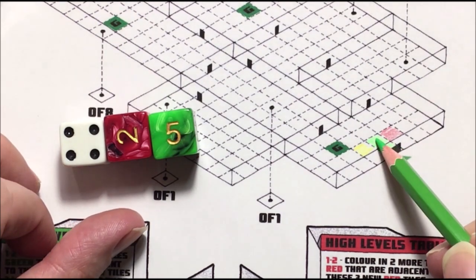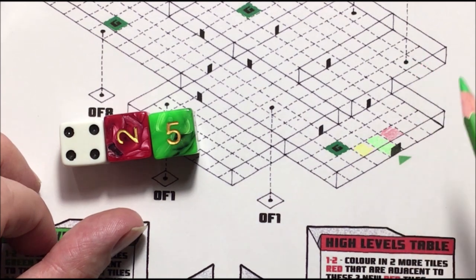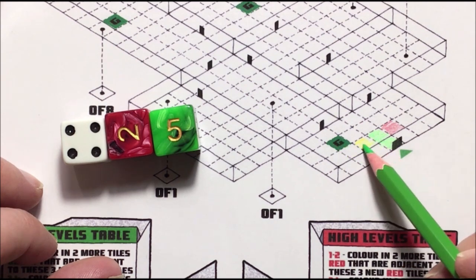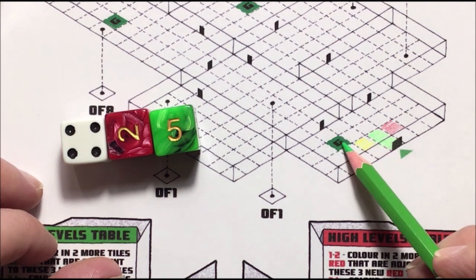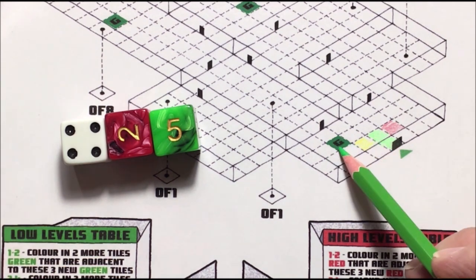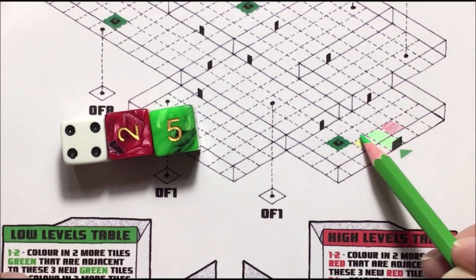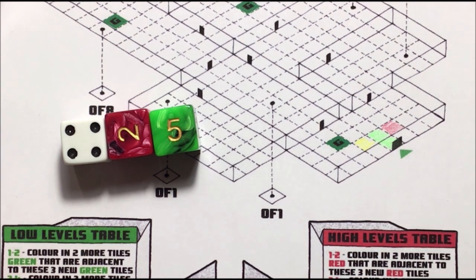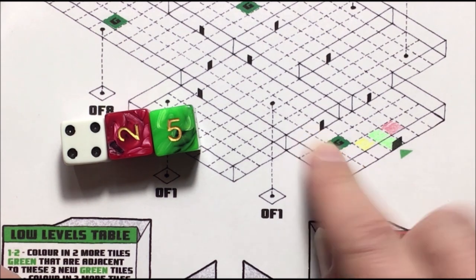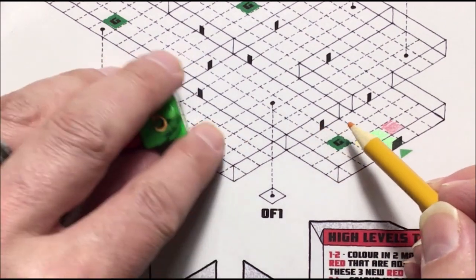We're going to go to the yellow and then to the green. You can move diagonally but you can't scan diagonally over two spaces. I'm going to go to the green and try to get through this door here, so I'm going to scan these three squares in front of the door.